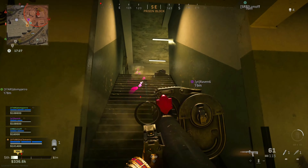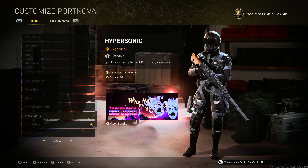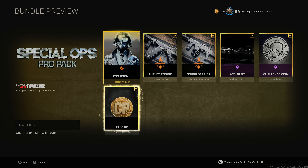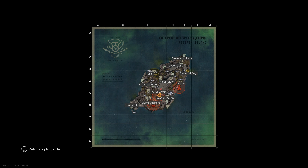Coming in at number 4, we have the Port Nova Hypersonic Skin. This skin can be obtained with the Pro Pack that's currently still in store. Obviously another Rose lookalike, so not much to say — it's just really, really good and viable to use. Back in the days of Verdansk, people that didn't have the Rose skin would basically use this skin to combat Rose, just because it's a black slim-fit skin.